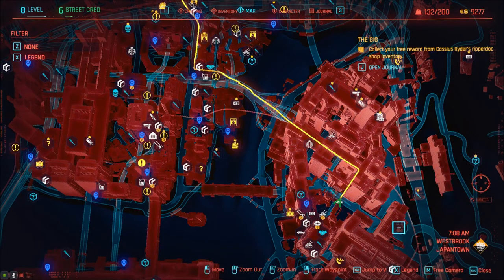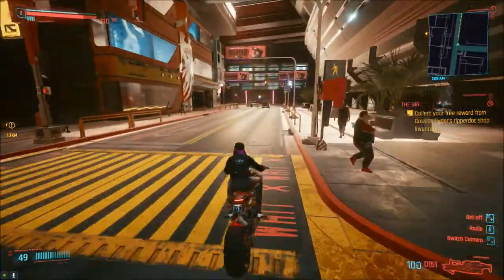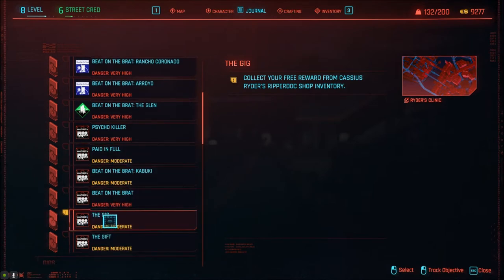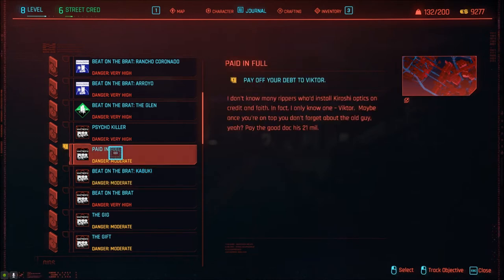I want to go across this bridge here, so I gotta make a left up here. We're picking up the gig. I want to get rid of these moderate things. Collect your free reward from Cassius Rider's Ripper Dock Shop Inventory — sounds good. And this I didn't finish. I got the T-bug thing but I didn't upload the ping to the camera to find the access point, so that's about a kilometer away in another direction. I really don't want to do that. We need a lot more money first.